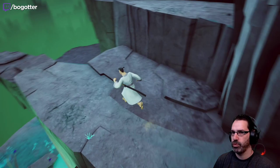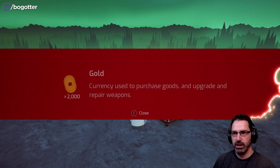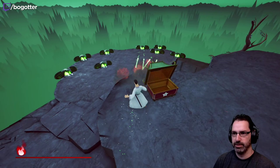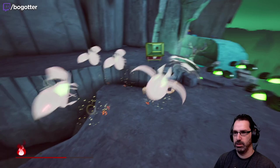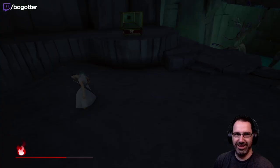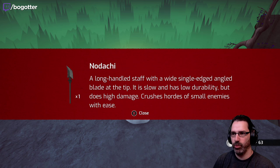There's a treasure down here. I like gold. That curry monster — it did. I did much better after a second there. Nodachi — long-handled staff with a wide single-edged angled blade at the tip. It is slow and has low durability, but does high damage. Crushes hordes of small enemies with ease.